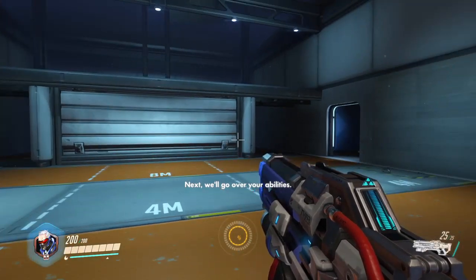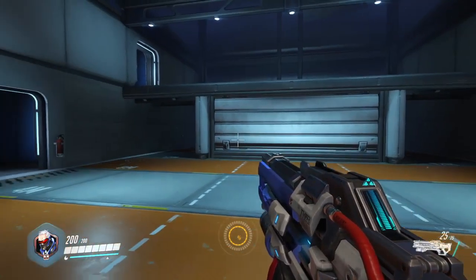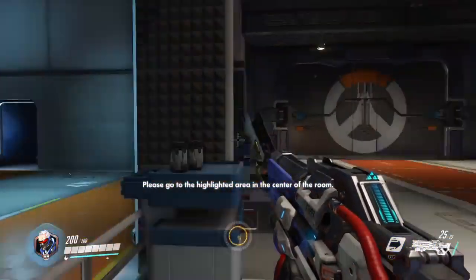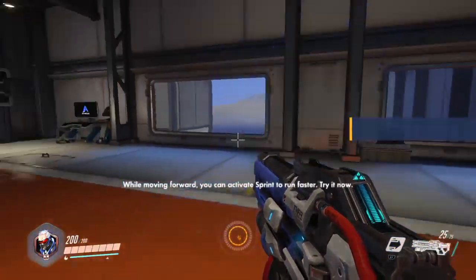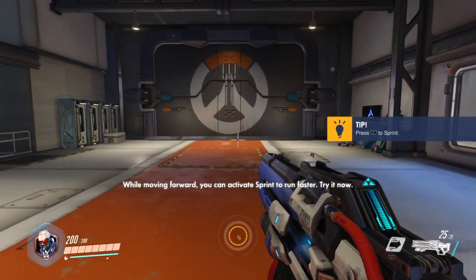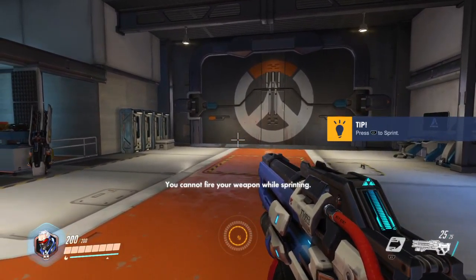Nice. Next we'll go over your abilities. We'll begin with sprint — please go to the highlighted area in the center of the room. While moving forward you can activate sprint to run faster. Try it now. You cannot fire your weapon while sprinting.